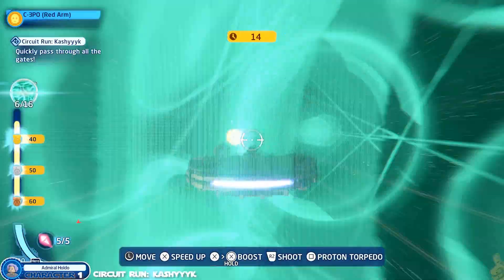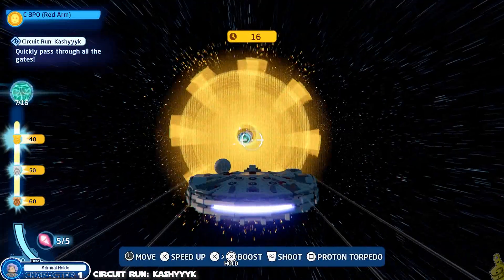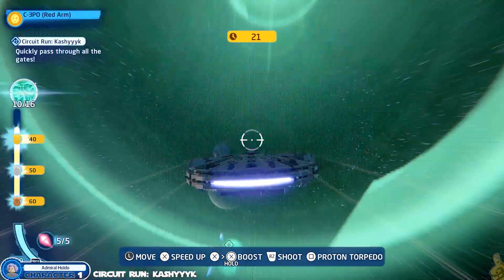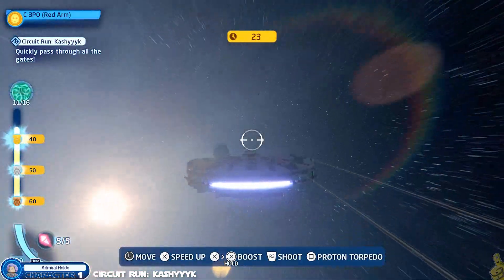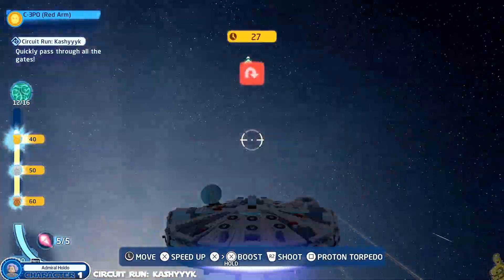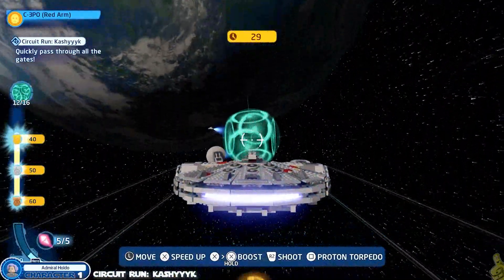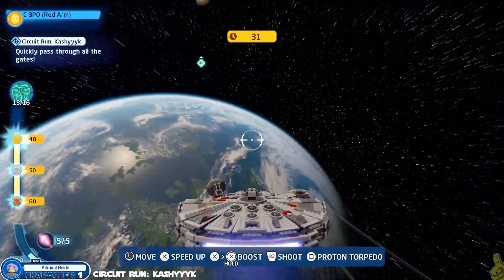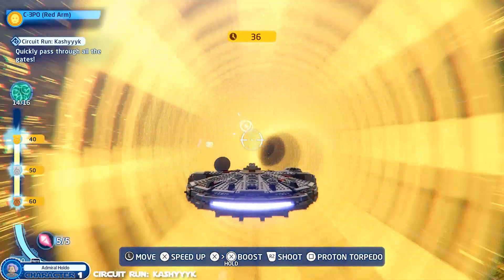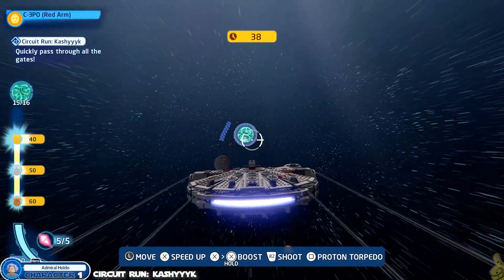Those golden pads are like super turbo boosts — they really boost you in whatever direction you're aimed, so make sure that when you slide through those goldies you're aimed in the direction you need to go. Otherwise you'll find yourself off the beaten path and maybe have to do some loop-de-loops to get back on course.